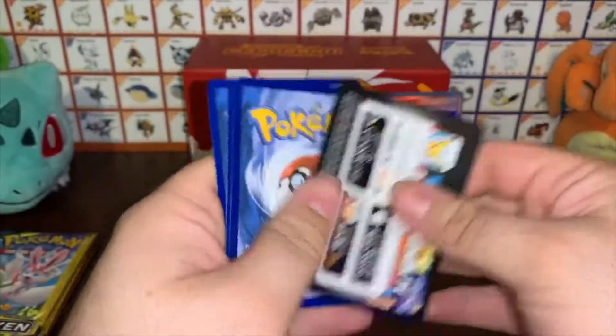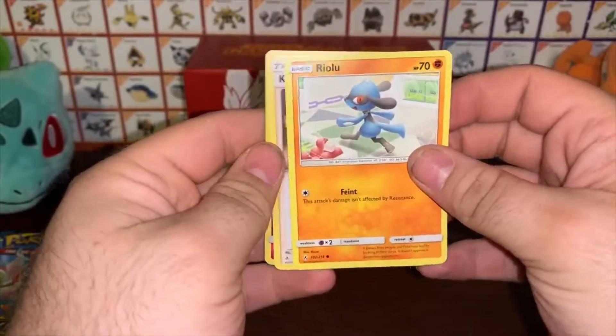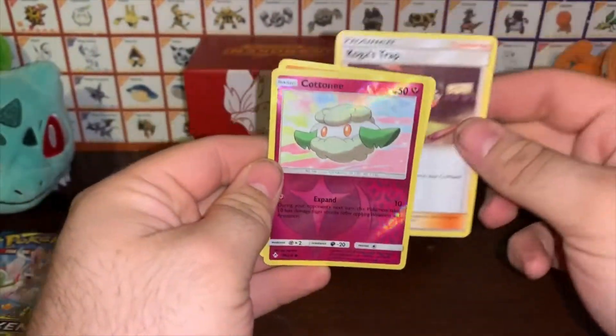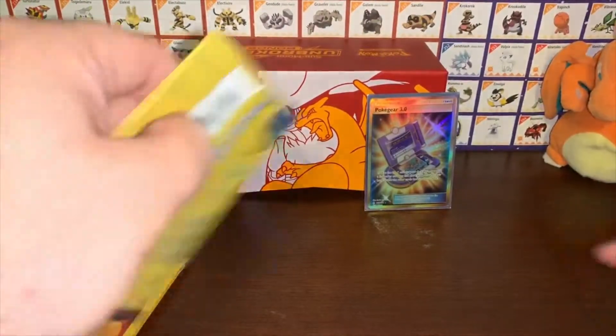If that gold card is all we get out of these packs, I'm not going to complain too much, because that is an amazing pull. A Riolu, Koga's Trap, and a reverse Cottonee — man, three reverses in a row. That's not too shabby at all.